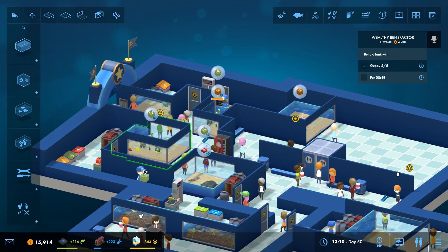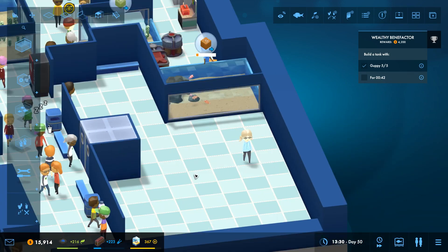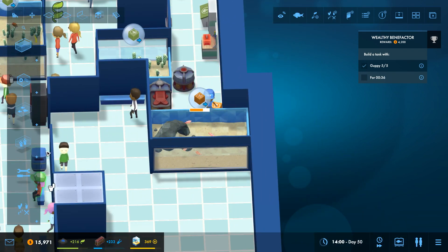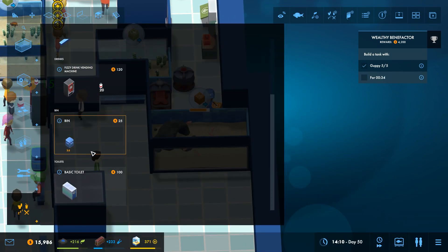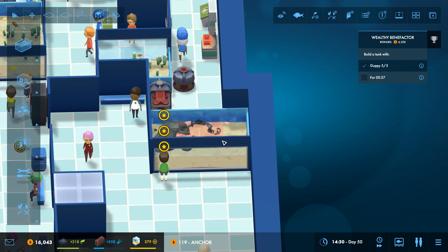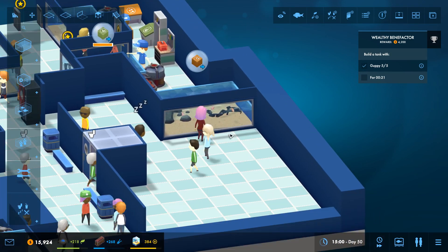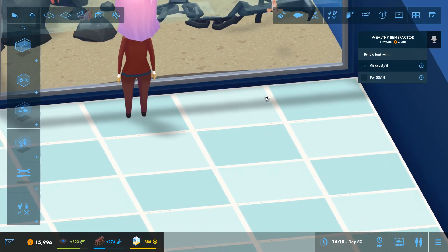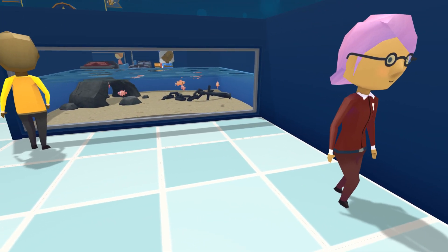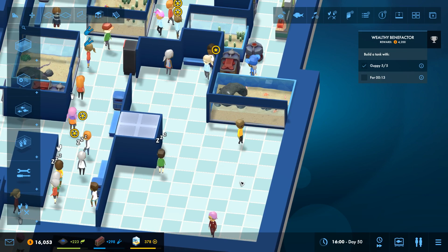I'll introduce you to stuff like different decorations on the walls. I'm leaving it pretty basic at the moment because I'm trying to raise our money up and just research as much stuff as possible. I'm going to add a decoration — I think the anchor might look quite nice in this tank as it is a little bit bigger. We're going to put the anchor there, and that will give us prestige as well.